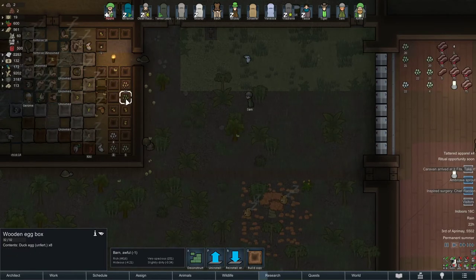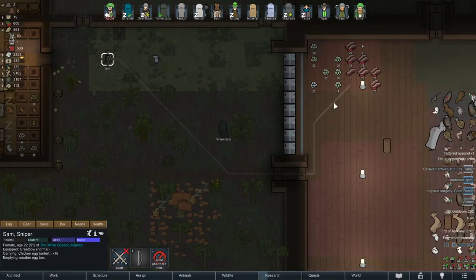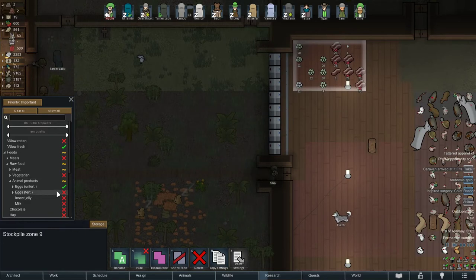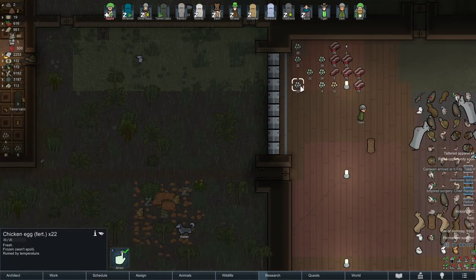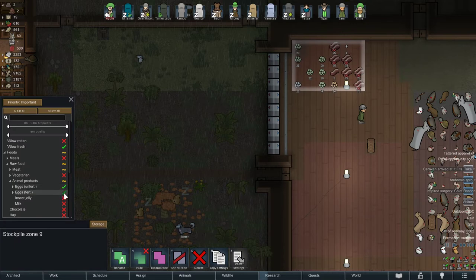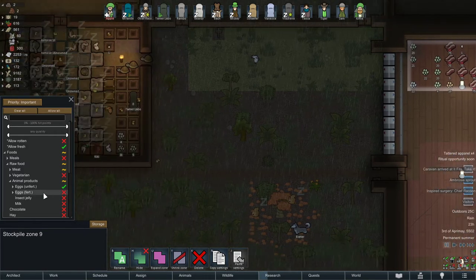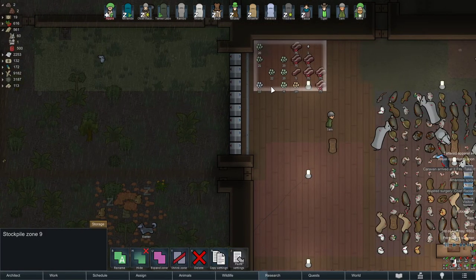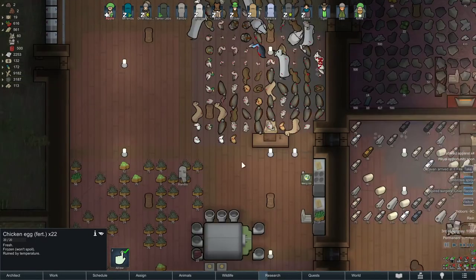So the thing is: whatever you see unfertilized, you can empty the box. He's going to take it and bring it over here. Make sure you have a zone area for storing unfertilized eggs. I made a mistake before — as you can see, I have fertilized eggs here — because I forgot to uncheck this. Some of my haulers would go and grab the eggs and put them here. I have to remove that now, because fertilized eggs are what you need in order to get your chicks to hatch. If you bring them over here, automatically they get ruined by temperature and they cannot hatch anymore — meaning you can only eat them or use them to make meals.